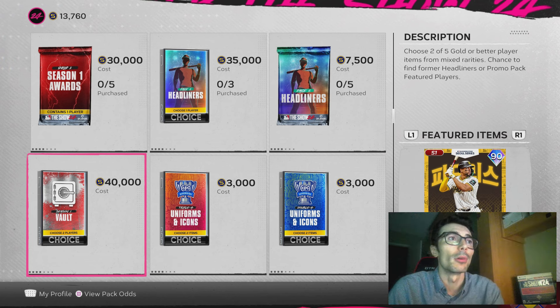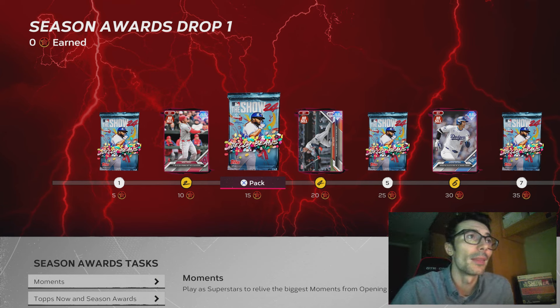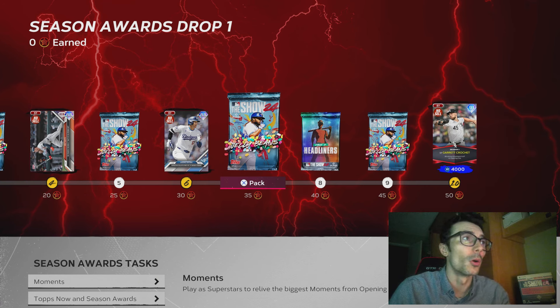But this is kind of what I'm talking about with all of these specialty packs. We just got the Season 1 Awards Pack. Everybody already knows that. I think that pack will eventually go into the Vault Pack. However, those cards are going to be more expensive considering that pack is 40,000 stubs. These cards featured in this program are really good — we got a free Otani, we got a free Mike Trout.